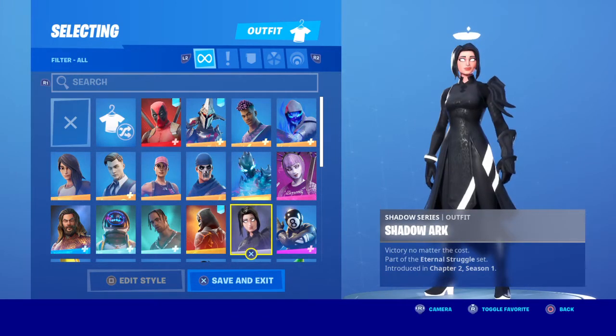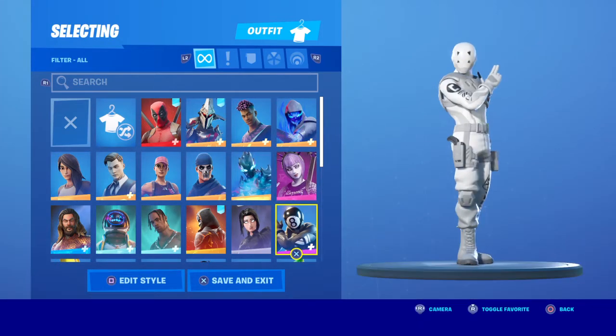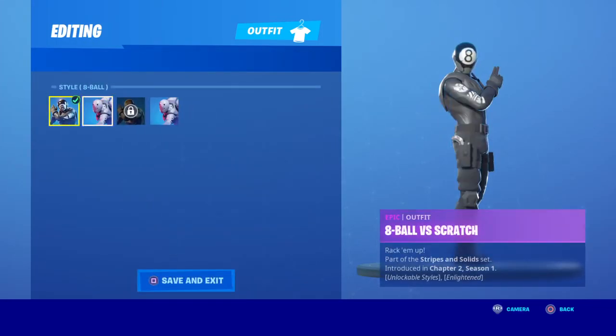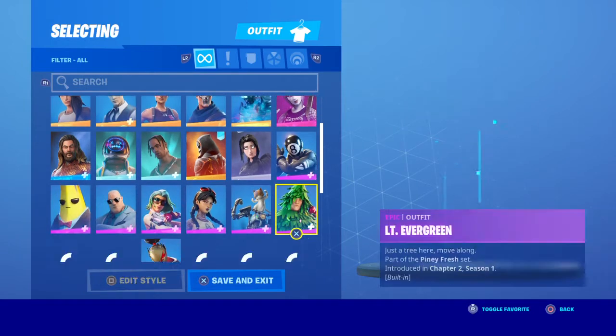We also got Molten Omen, also from the same pack, and then Shadow Arc, which is also from that same pack. Then we have Eight Ball versus Scratch — all styles except gold — so Eight Ball, Scratch, and the corrupted style.